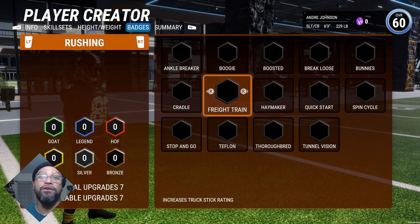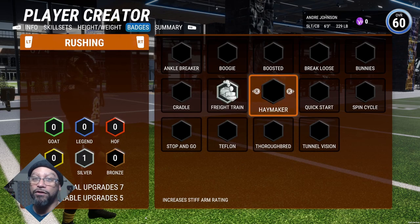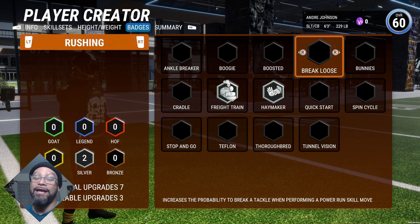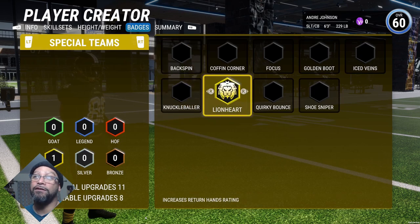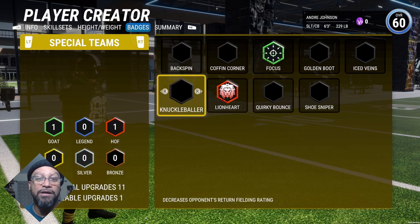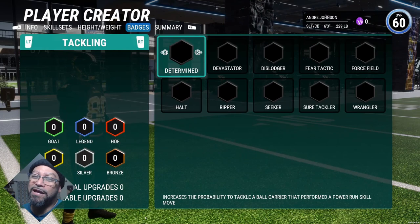For rushing we only have seven badges to work with, but we're going silver Freight Train, silver Stiff Arm, and gold Break Loose. Special teams — I really hope they add more badges to this — but I'm just going to go Hall of Fame Lionheart, Goat Focus, and bronze Knuckleballer.